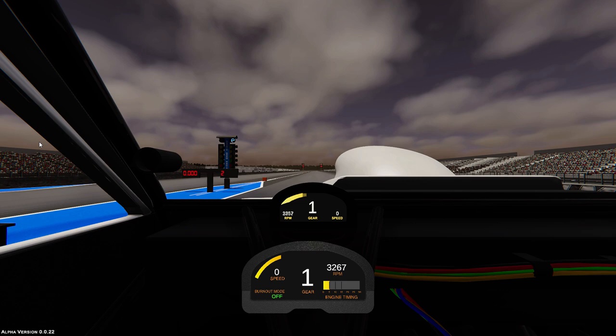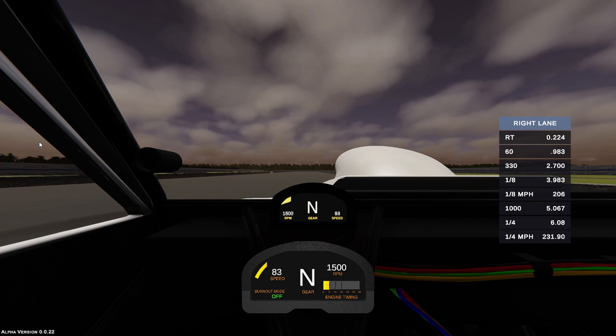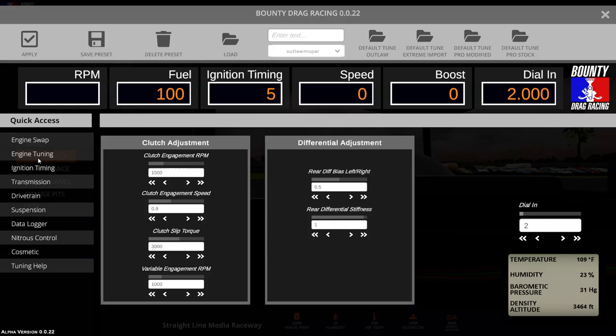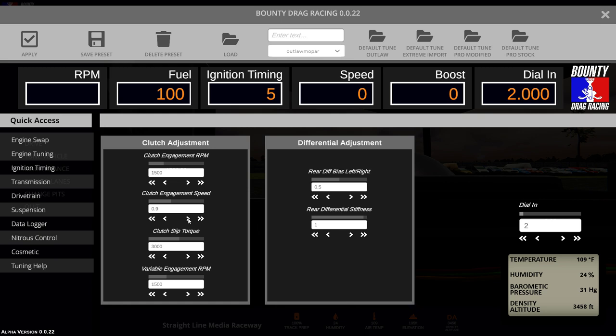Well, that was garbage off the line and I'm pretty sure I skipped right past second gear, but we still somehow managed a 6.08 at 230 miles per hour. I think we made too large of a change to the variable engagement RPM that last pass, so we'll bring that halfway back to where it was. This is actually a better looking graph if we ignore the horrible job I did shifting — the clutch engaged considerably sooner and stayed engaged. I think if we slow down the clutch engagement just a bit more and lower the slip torque just a bit to get some of the power to the ground, we can work on fixing the uneven RPM range between third and fourth gear.